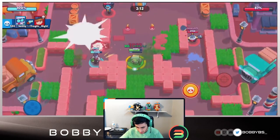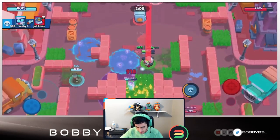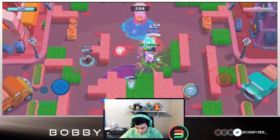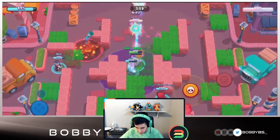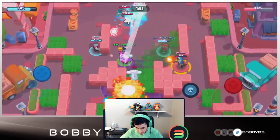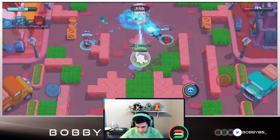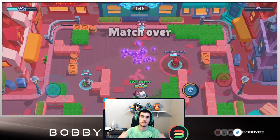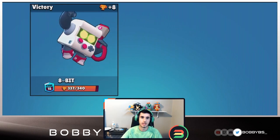We get the kill on the Jesse, able to auto-wave this Barley to death. Same thing - we go over here and destroy them, pick up that kill, shoot away at the safe. There's going to be nothing they can do about it. We pick up our super - it's just an onslaught of damage. There's nothing they can do; we die, we respawn right back just to shoot away at the safe. A 41-second game - this is just unreal.